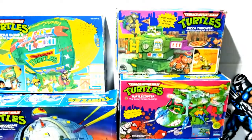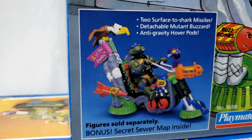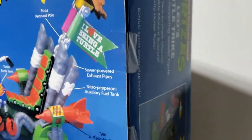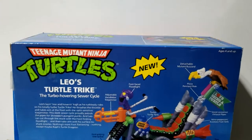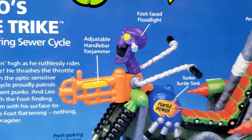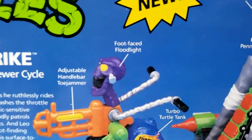Next up we have Leo's Turtle Bike. Pretty neat little bike. There's a KB Toy Store sticker — the price is ripped off, but look at the middle: still sealed on one side. The box itself is pretty minty. And here on the back are the Wacky Action Toilet Taxi, the Wacky Action Sludge Mobile, and Raph's Turtle Dragster. It'd be cool if they had a foot soldier head mounted there since they're supposed to be robots.